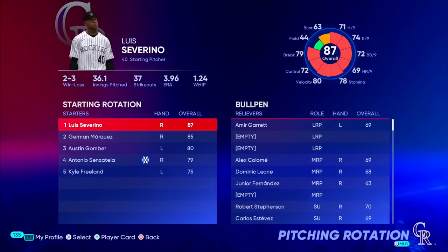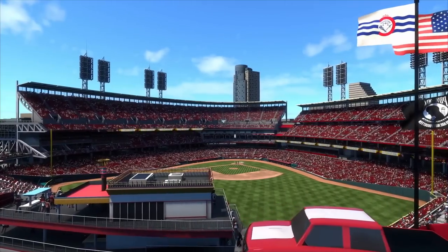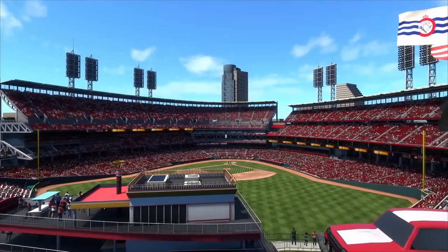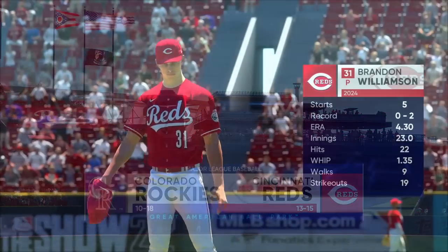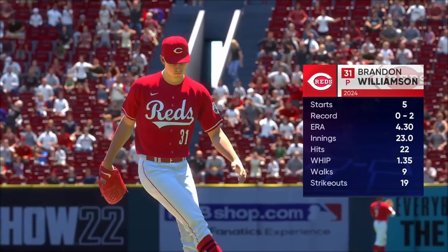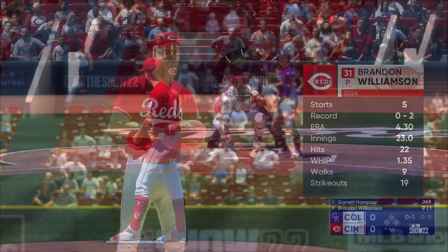On the pitching side of things for the Rockies, their rotation is pretty much unchanged aside from Luis Severino as the ace. They also have a pretty lackluster bullpen. Old friend Amir Garrett of the Reds is in their bullpen, along with a lot of other guys who just aren't really up to standards. It's a day game here in Cincinnati as the Reds play host to the Colorado Rockies at Great American Ballpark, with left-hander Brandon Williamson making his sixth start in 2024.